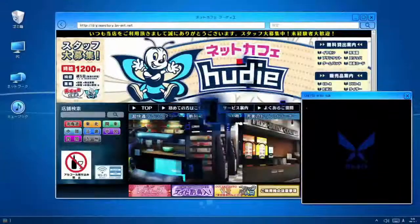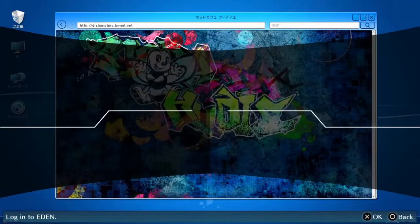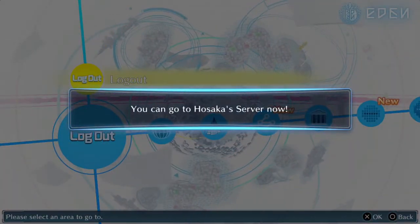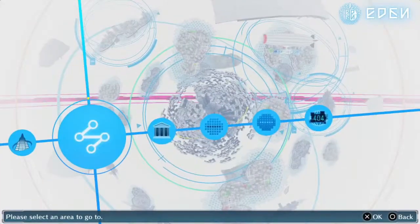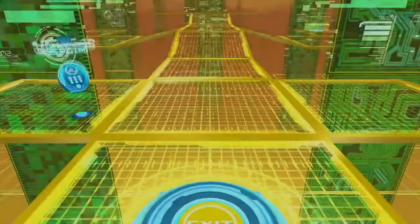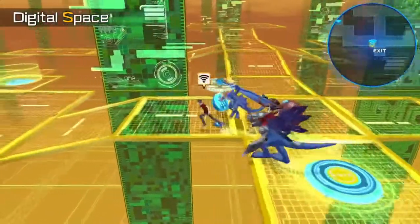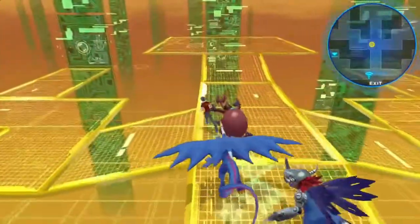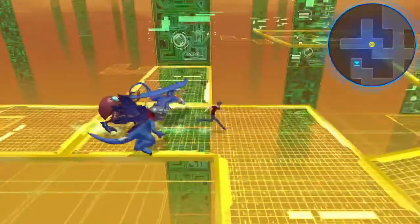Seems pretty simple and straightforward, right? I know why we can go to the Hosaka server — that's a story beat we have to continue. But we'll do that after we solve some cases here.